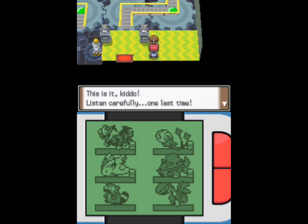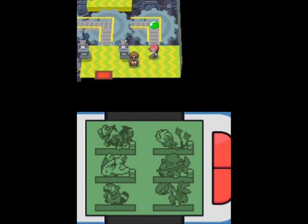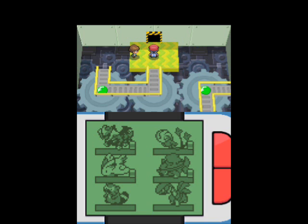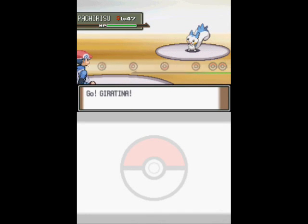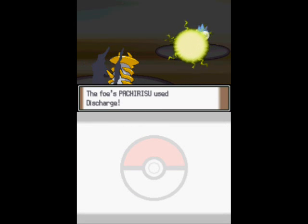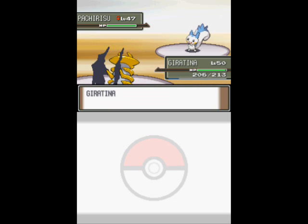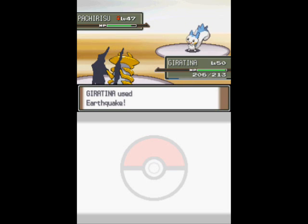The guy outside says this is the last time he'll give me advice: the Gym Leader is a master of Electric-type Pokemon. That's his expert advice?! Like I couldn't guess from the electricity everywhere and the gears! The gym puzzle involves spinning gears — you press a button and the gears spin, rotating the platforms on them. It's not a very tough puzzle, certainly easier than Maylene's Gym or Candice's Gym.